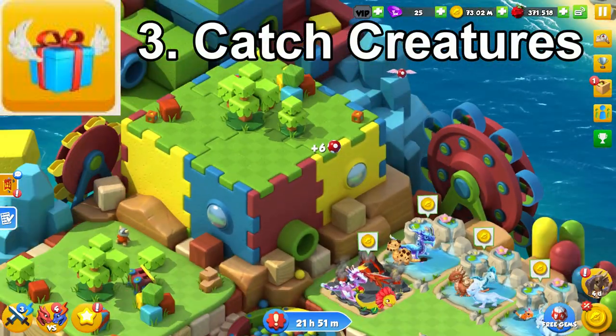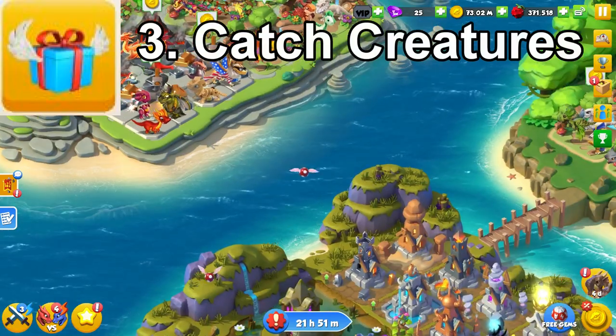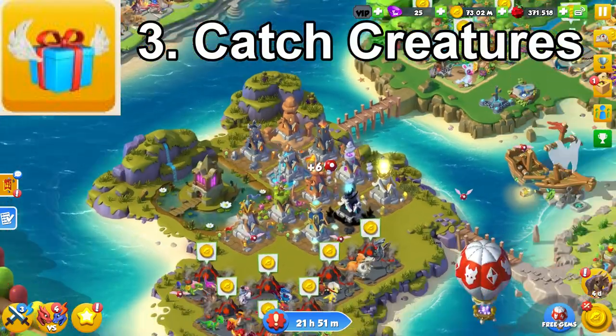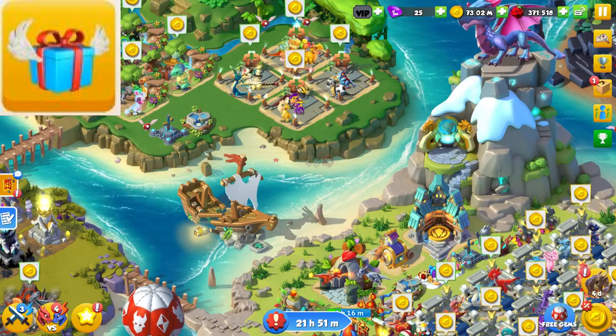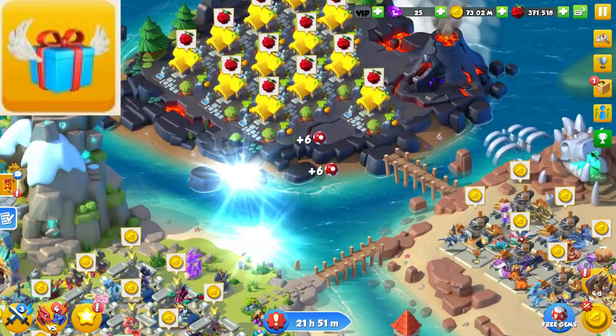Next up is the catch creatures quest. This doesn't require any real thought since you just need to wait for the flying thingamajiggies to respawn, then touch them to collect them. This gives six berries per click, so you need to click 34 of them altogether, and they only spawn on islands that you own, which is pretty nice.